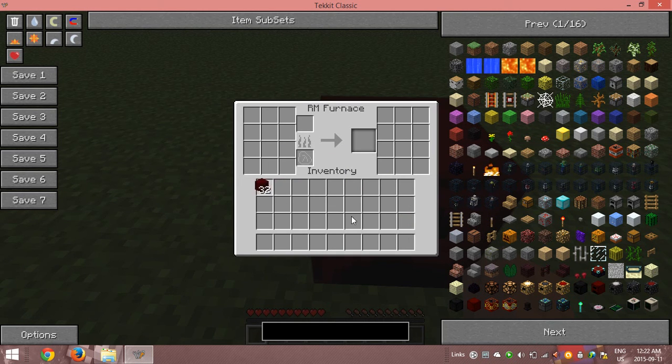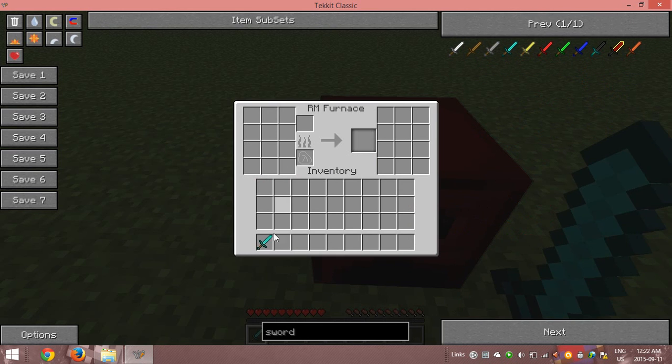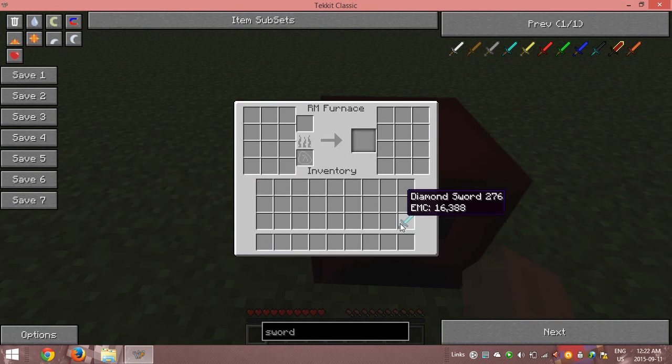But this only works with stackable items. As you can see, if I do it with a diamond sword, it's not going to do anything, because you can't have two diamond swords in a stack — it doesn't work like that.